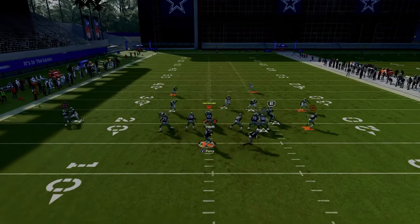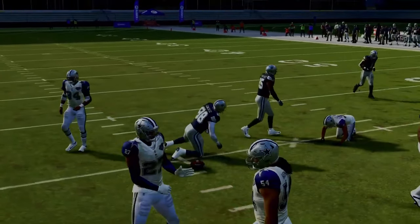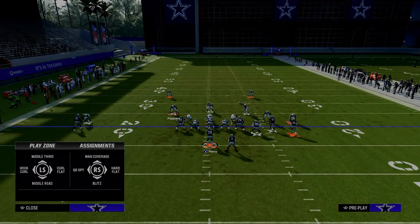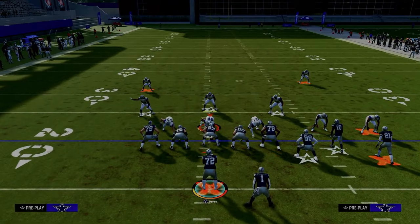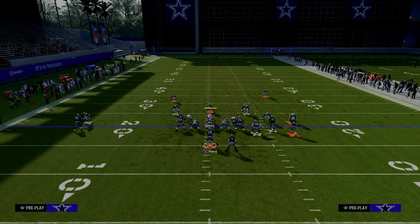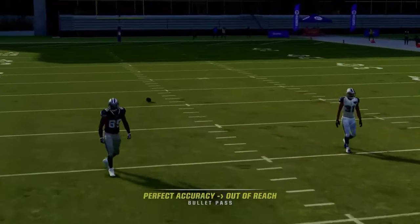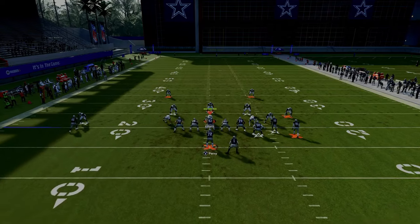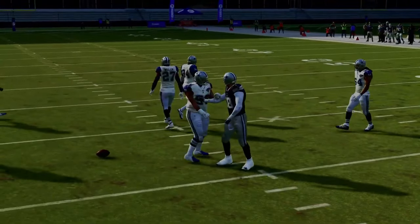The RAC catch animations are really good this year, so you can throw the drag over the middle against man, the running back route post cut against man, or the tight end trail route late over the middle which typically beats man coverage. Against cover one style defense with middle of the field help, you can still throw the post — click on aggressive catch and it's wide open. You have a lot of man beaters on this play.